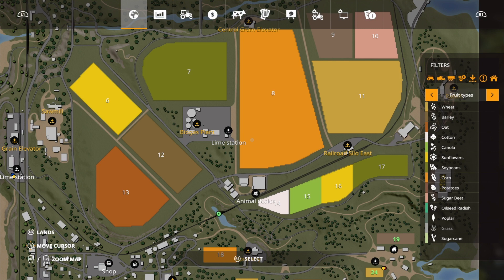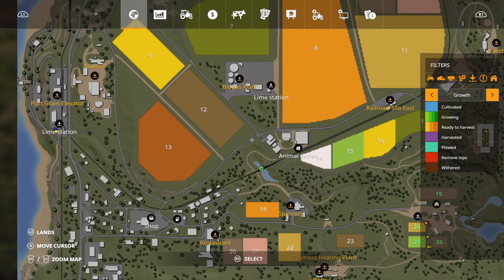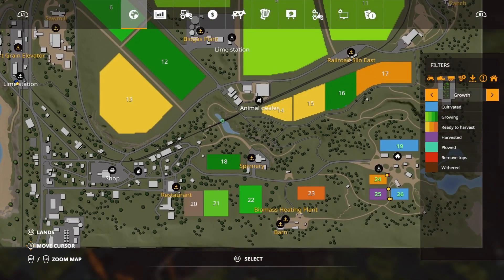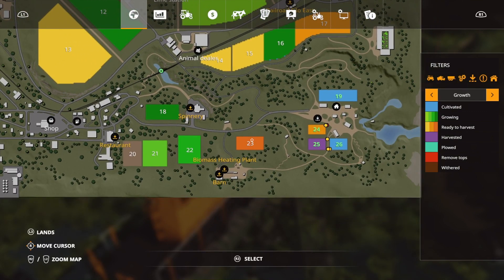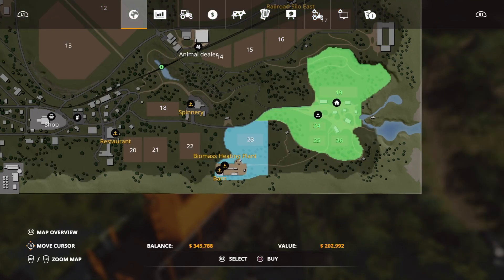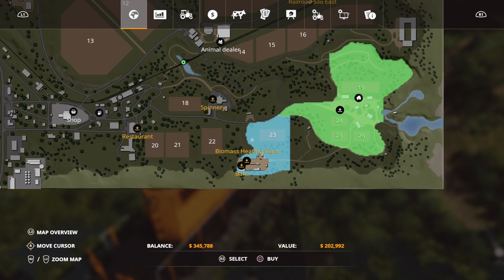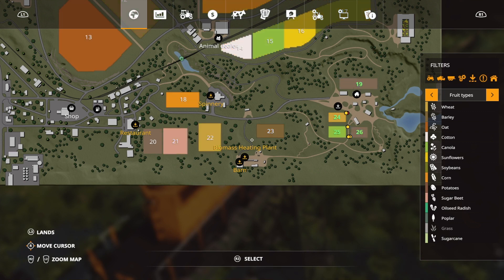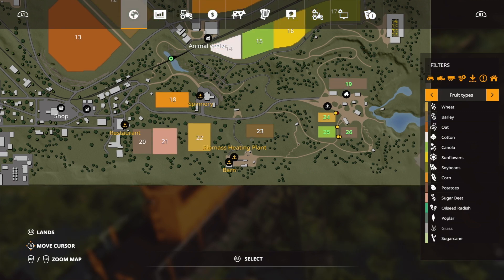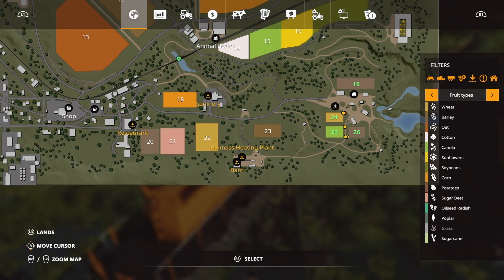We are going to buy a field. We want to find a field where the crop is ready to harvest. We've got field 23 down here — it would cost just over $202,000 to buy and we can afford it. But let's check what crop is on it first. It is barley, and I'm not going to bother with that one — barley doesn't actually get you that much money.